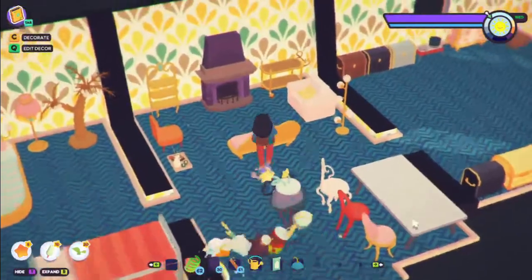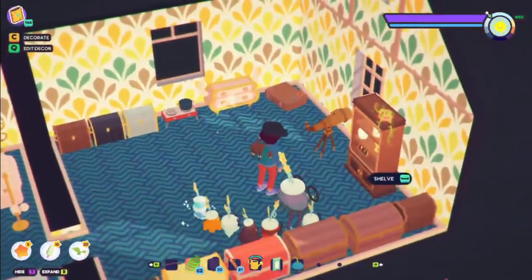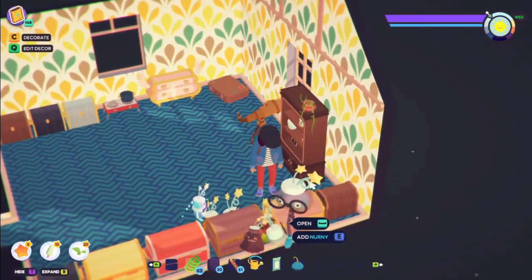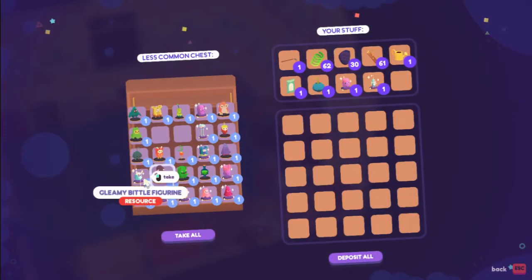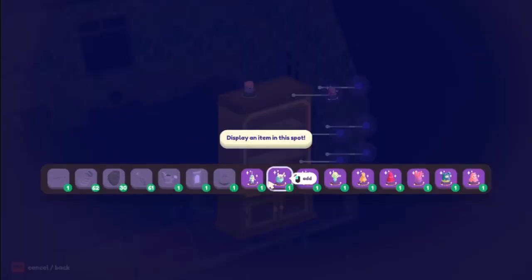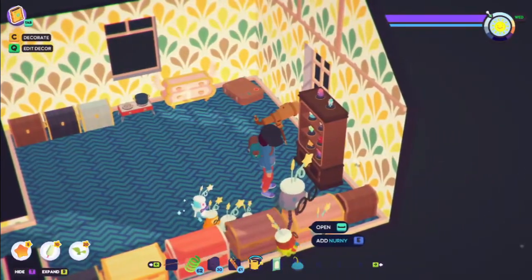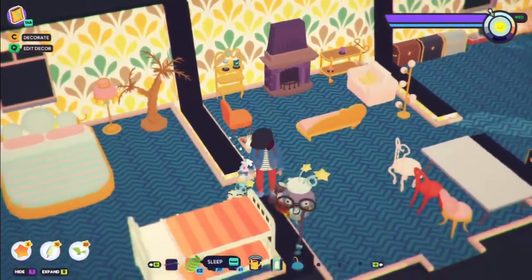Next up is the ability to put things on shelves. There are already things on my shelf, which is crazy. I have all these beautiful gleamies — you don't realize how many you have until you start taking them out. Now we can put things on shelves, which I've always wanted to do. Look at all my little gleamies on display — that is so cool.